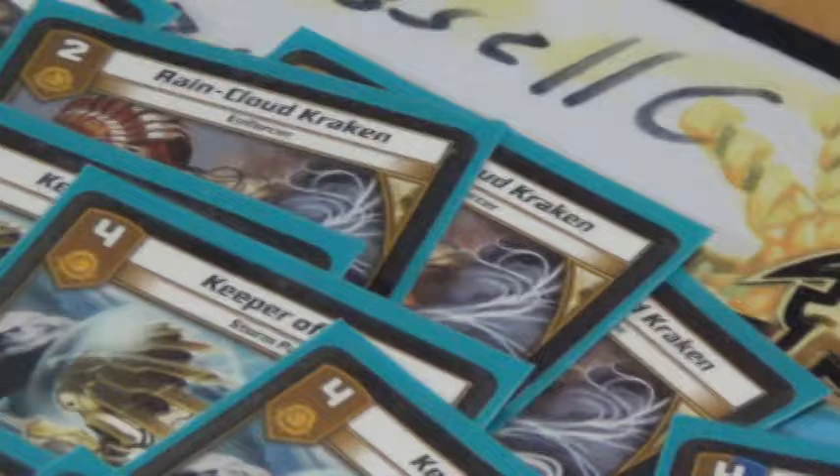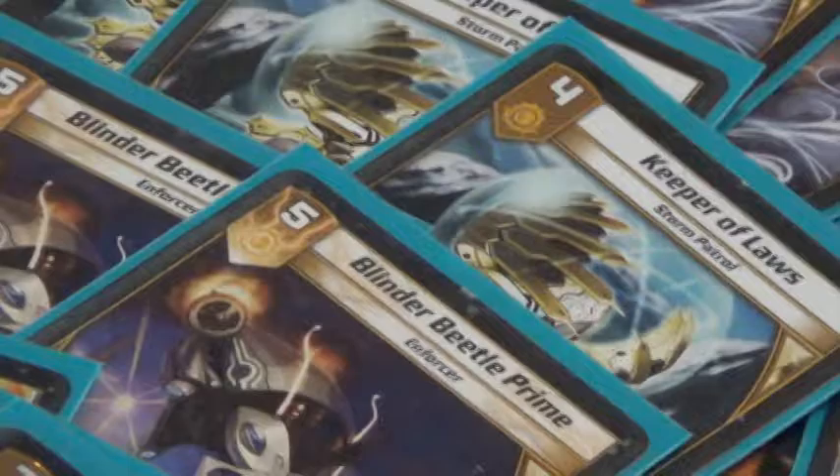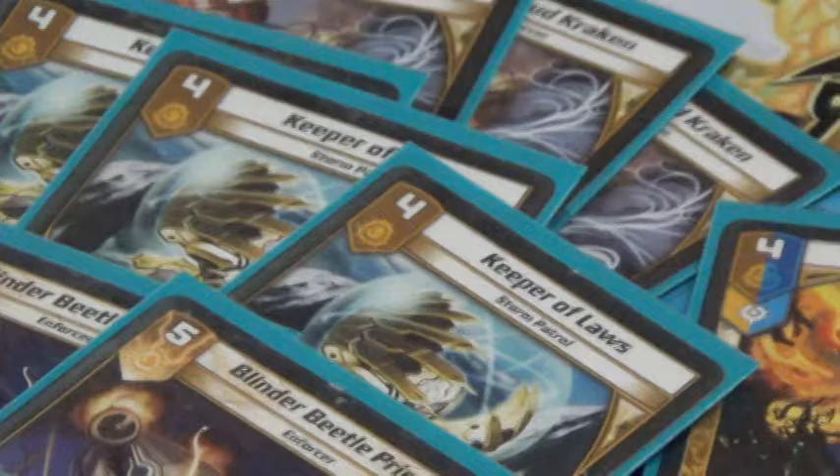Moving on to light — we've got Rain Cloud Kraken, who is probably the worst card in the deck, but an unfortunate necessity because we need our BBP bait. Keeper is a favorite — we play three of that guy. You have your target world lineups: Keepers and Turnips. Today was a lot of mirror matches for me, besides one round against red-blue rush. Keeper and Turnips helped in the rush matchup — it's always good to have more hexproofs in the deck.